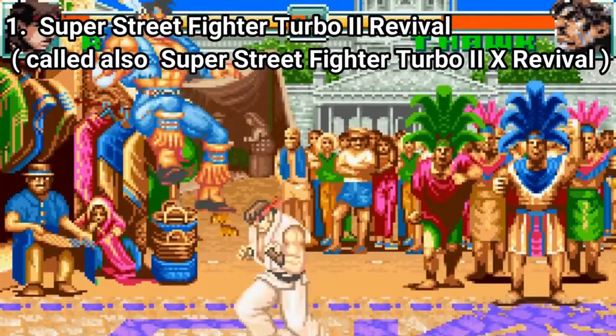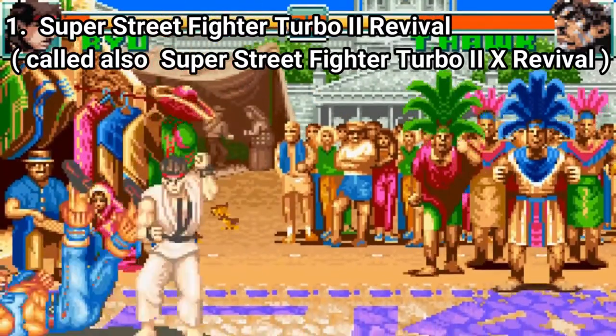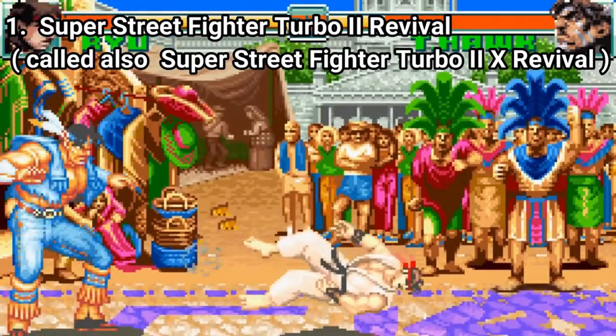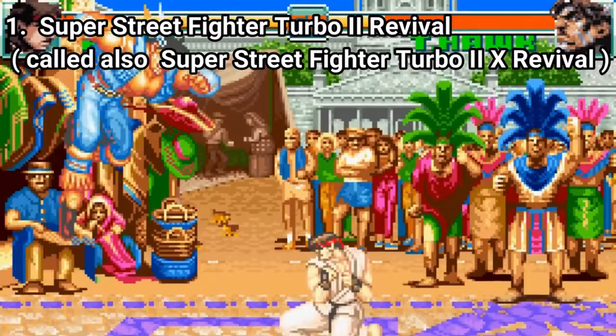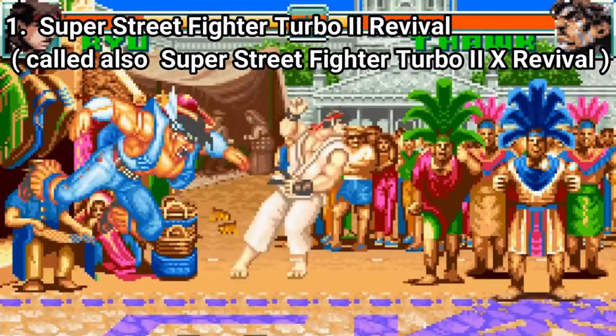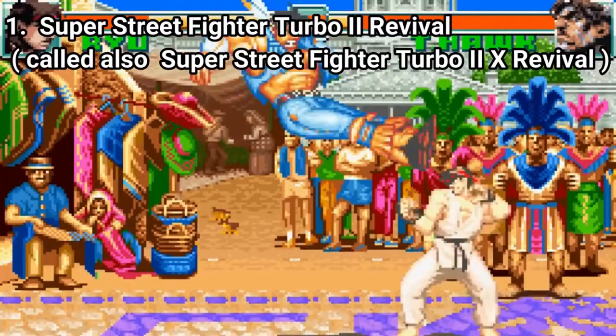The graphics are downgraded and some stylistic differences can be seen, like different icons for characters or different animations here and there — for example, different intros or outros for some characters — but the core game and the game overall remains the same.